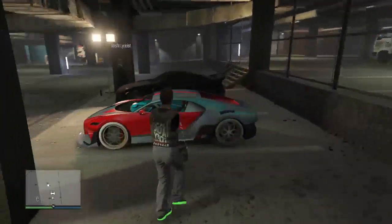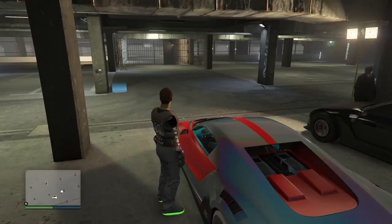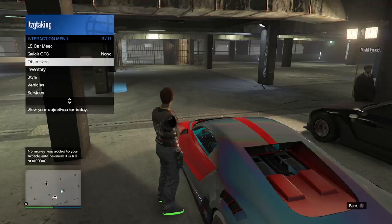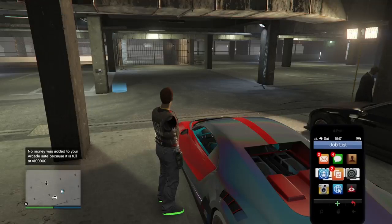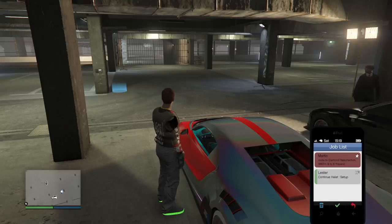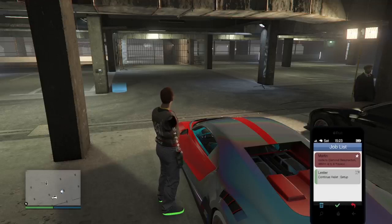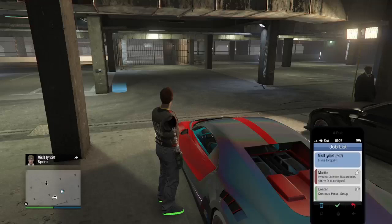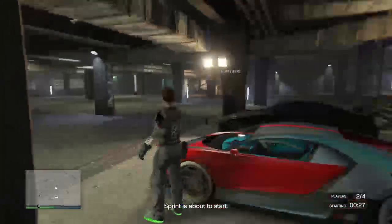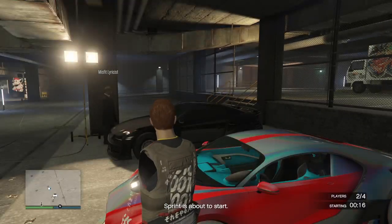From here, either my friend or whoever is in the LS Car Meet can start up a sprint, or I can. I'm going to start the sprint to show you that I can still mod with me starting it. He's also trying to invite me, and I'm going to accept his invite. I can show you that we can also mod a vehicle at the same time. I'm just going to accept his invite and do the sprint. We just wait for the countdown — once we spawn outside, I will tell you the rest of the glitch. It doesn't matter who starts up the sprint; you can do this with up to four people.